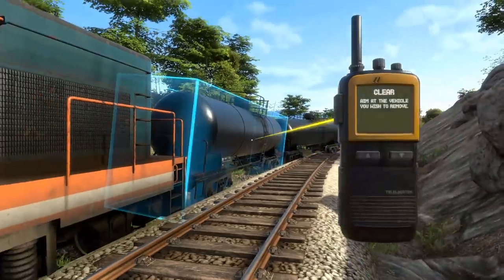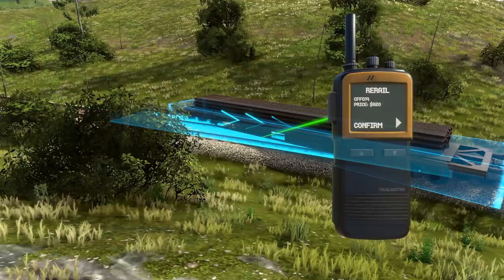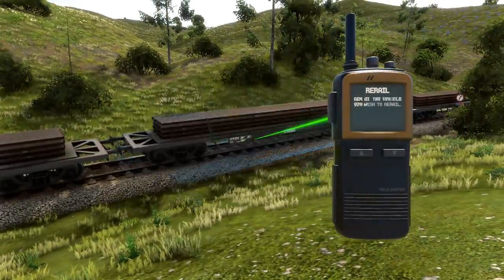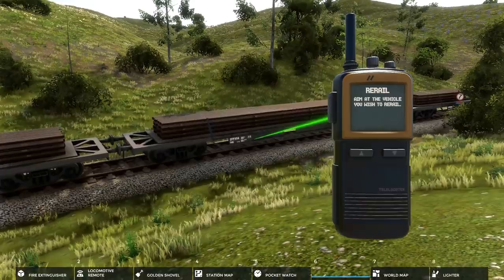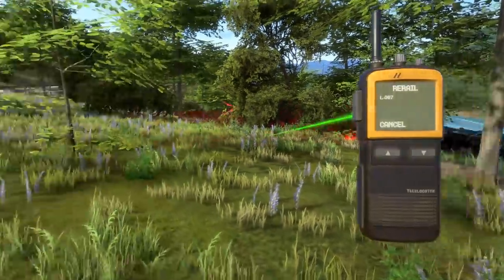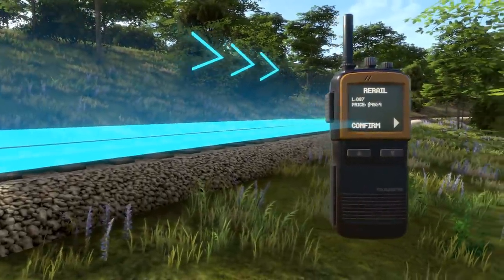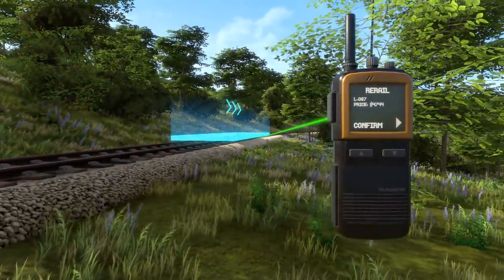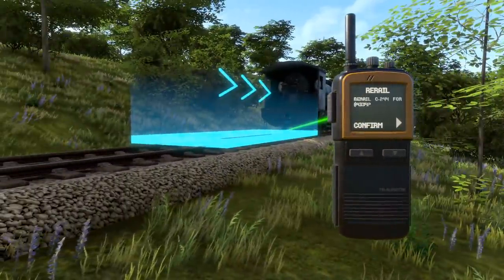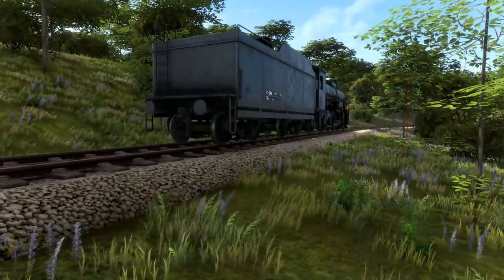Clear allows you to clear derailed cars off the track for a fee. Many players will be very happy to see you can use the re-rail function to bring derailed cars and locomotives back on track, for a fee of course. The further you need to move the derailed car, the more you'll have to pay to re-rail it. This does, however, mean that if you do make a mistake, it's not the end of the world — you may be able to save the job, provided you have the funds.